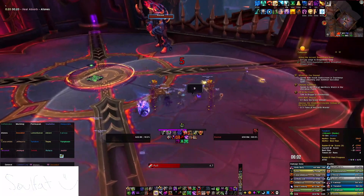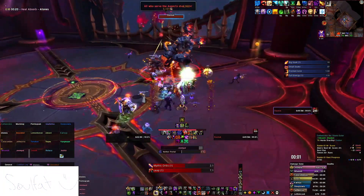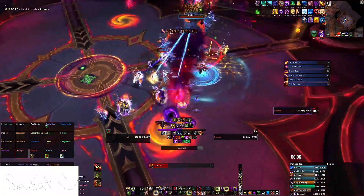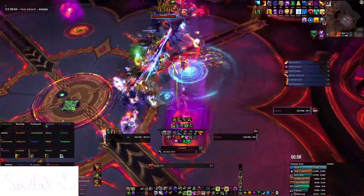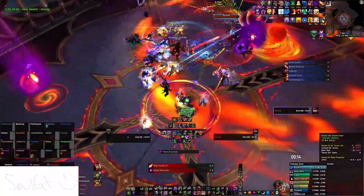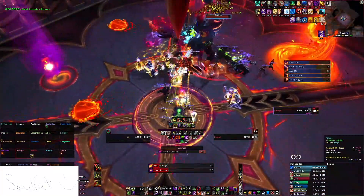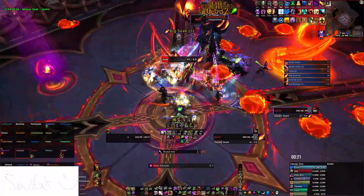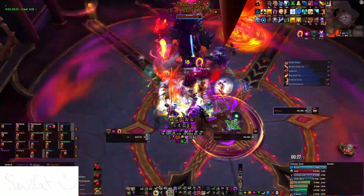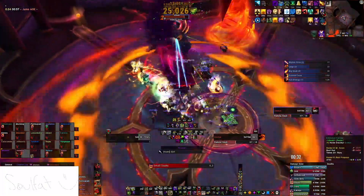I'm going to do the standard opener: power siphon with two imps out, double Shadow Vault, and another portal with PI. The most important part of this fight for every single class, not only Warlock, is dodging waves. Those waves do somewhere around 300k damage whenever you hit them, and with the damage that's already coming out, you really can't afford to get hit by them.